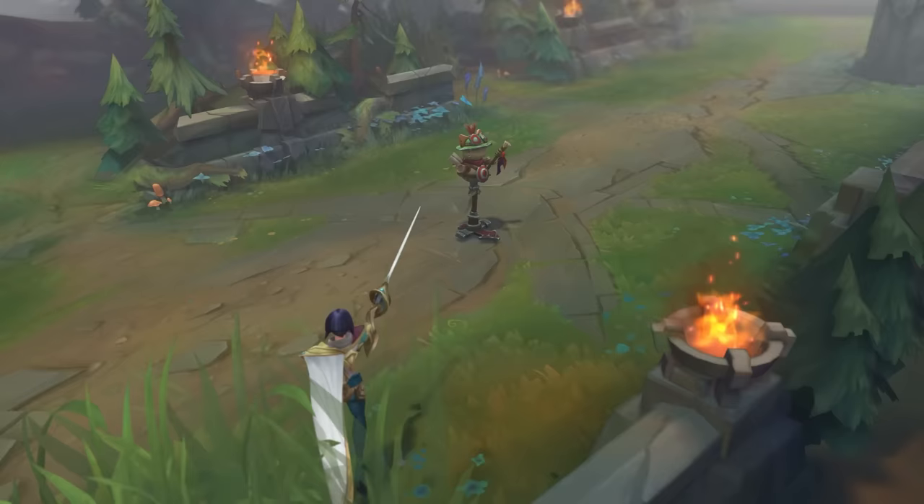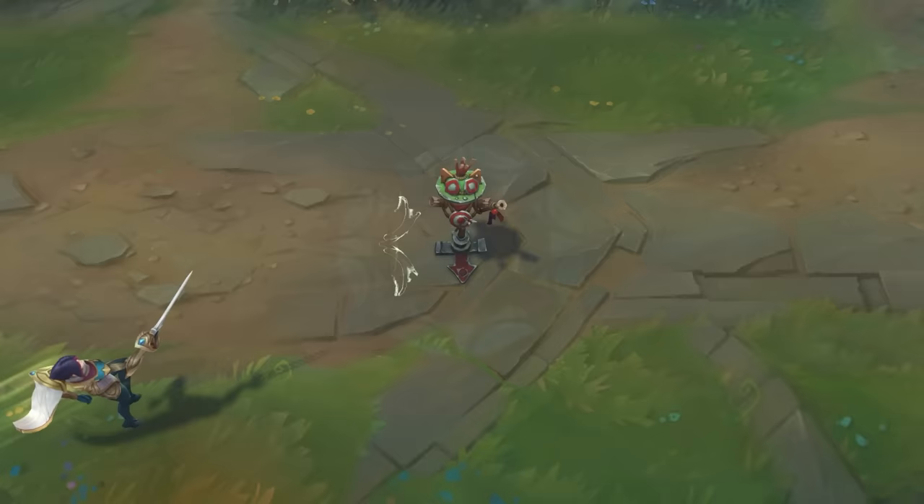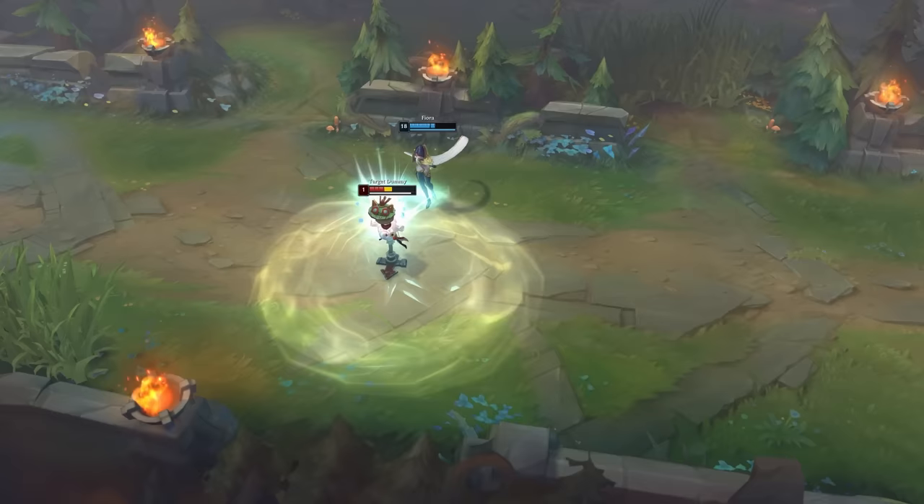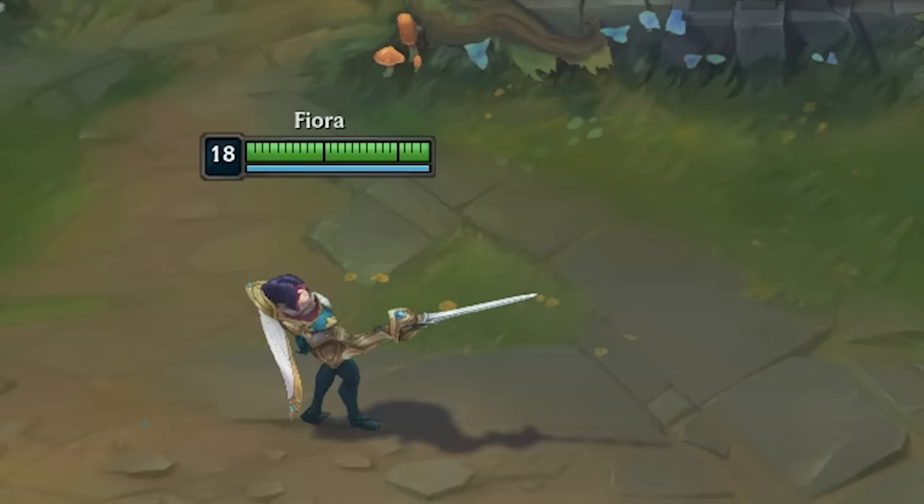When you use Fiora's ult, 4 vitals appear around an enemy. Each vital does a lot of damage, and if you manage to proc them all, you and your team will be healed over time. My goal? To proc them as fast as possible.